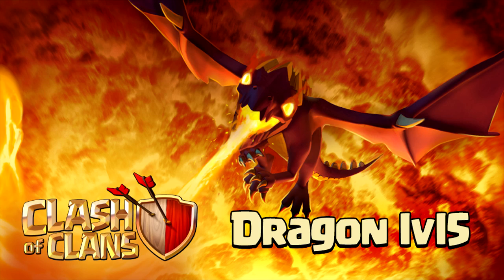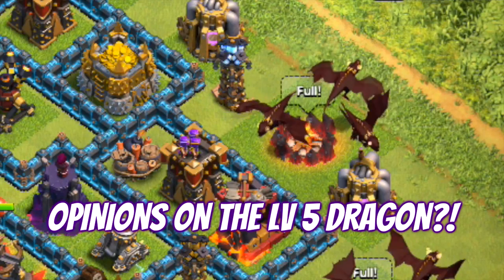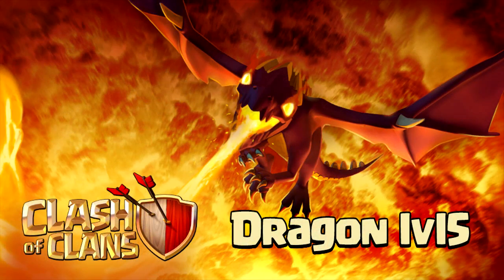I already got a quick look at the dragon level 5, and honestly I feel that the level 4 dragon looks a little bit better, but it still looks pretty badass. Maybe it's going to have some special effect at level 5. Looking forward to what it looks like in-game once the update is finally there.